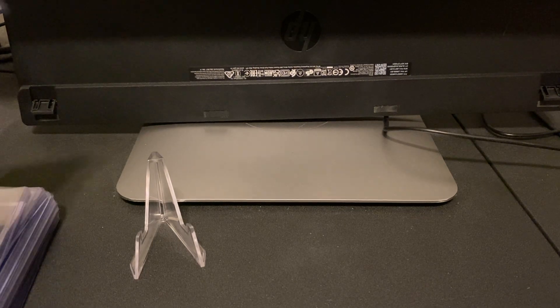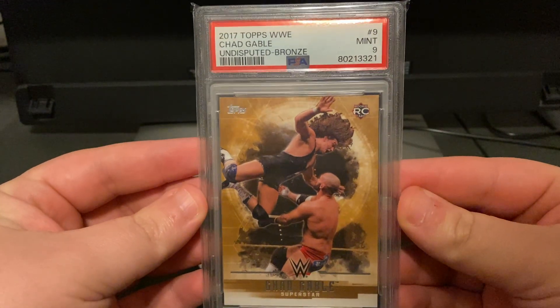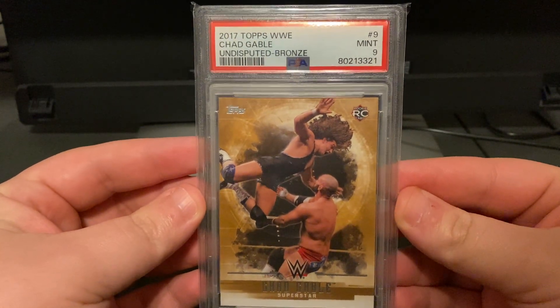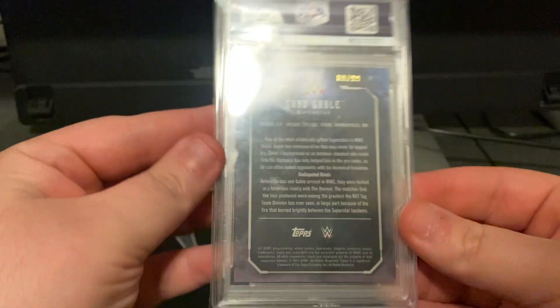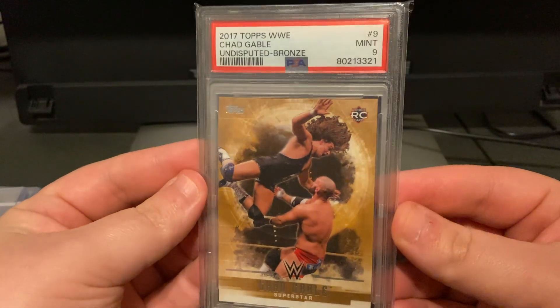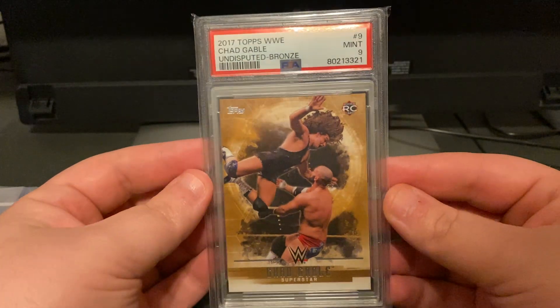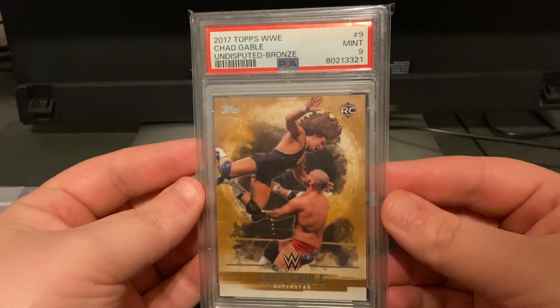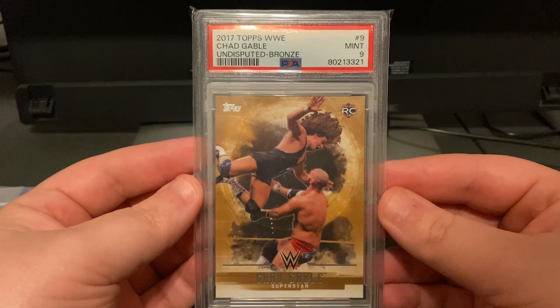I'm going to start this out with my only PSA graded WWE card. It's my Chad Gable 2017 Topps WWE Undisputed Bronze Rookie Card, numbered out of 99. I got this card for super cheap on an eBay auction — I think it was like $4, $7 shipped total. Chad Gable is a great wrestler, super funny. I would love to see a title on him soon.